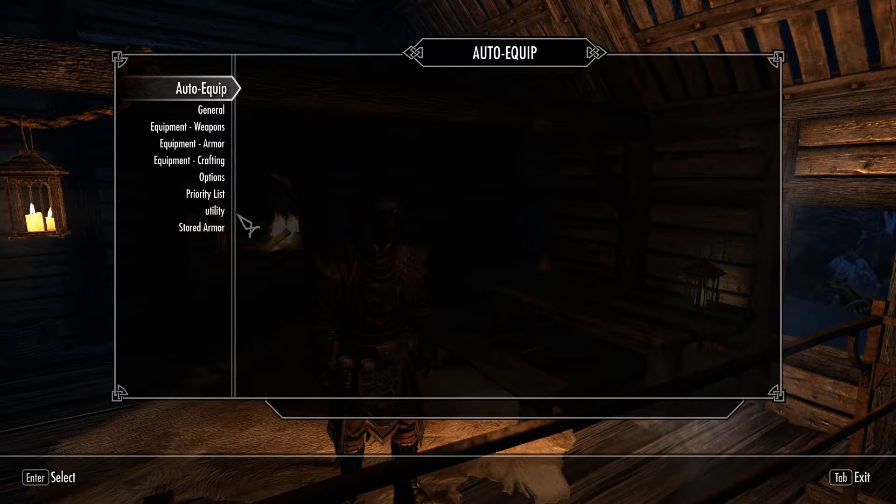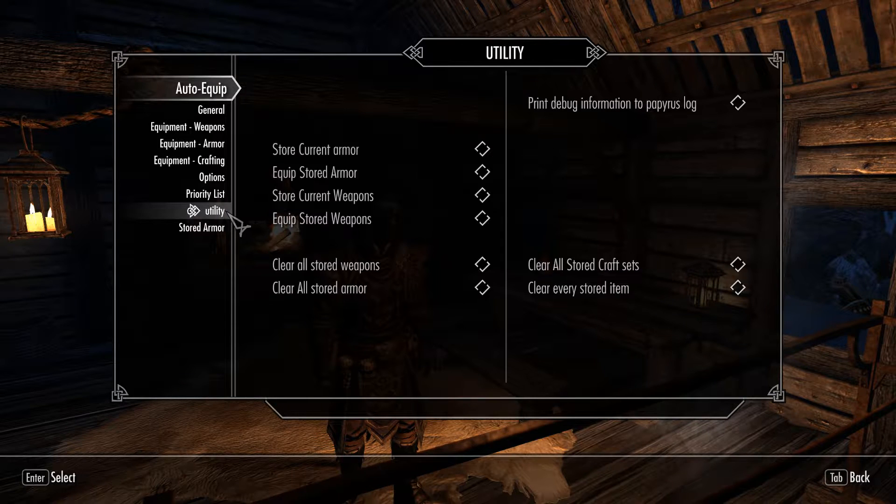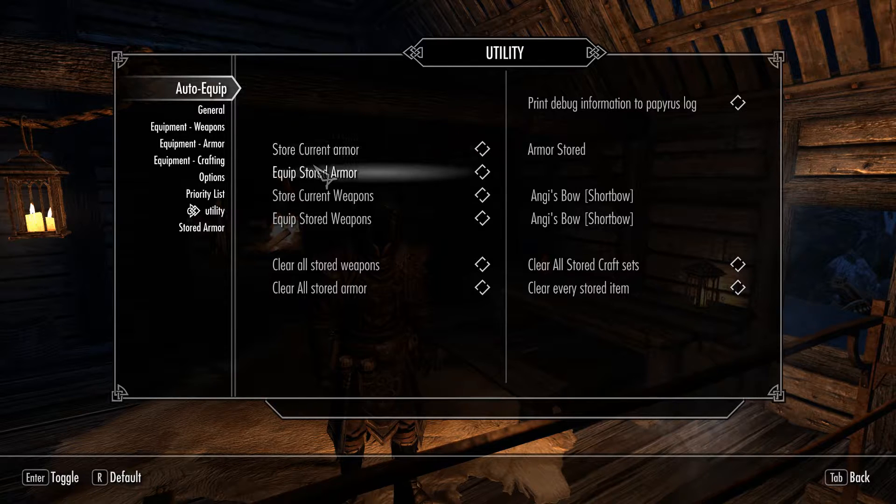First things first, I suggest heading down to Utility and storing your current armor and weapons. This makes it so after you set everything up, you can come in here and equip your default armor again.